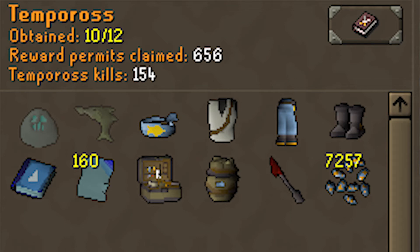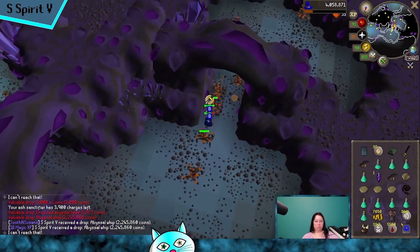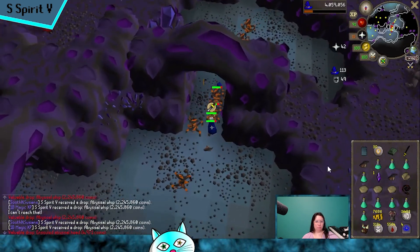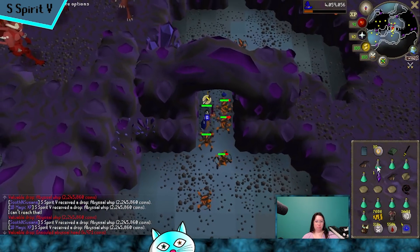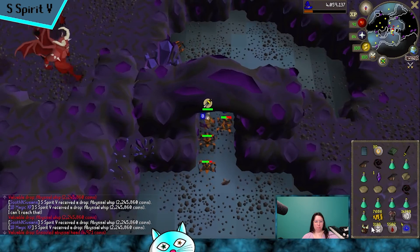I did a bunch of permit runs in Tempoross and I got the group's first tome of water. I will eventually be going back there to get more permits - I'm thinking like 4,000, though 8,000 is max. I'm kind of interested in doing that; it'll take like three hours to fish a rewards pool though.